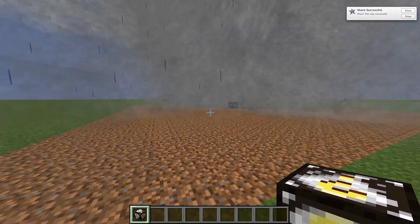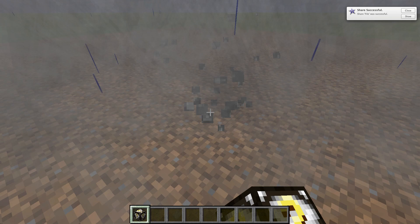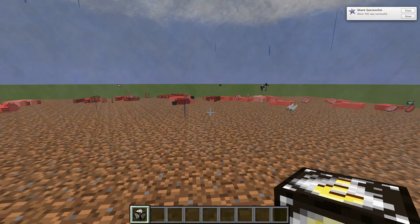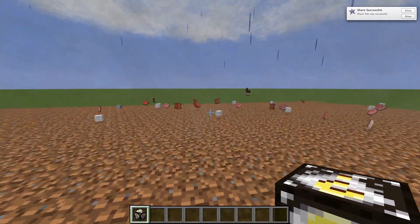That trail of dirt is how you can tell where a tornado has been. If you break the weather machine, it goes away and it kills all of the animals — and it just dropped all of these resources.